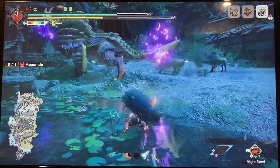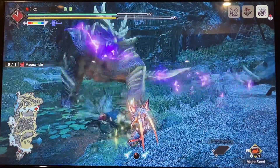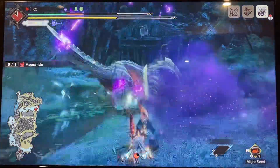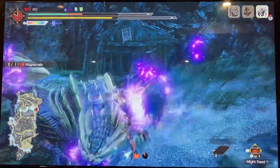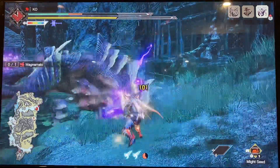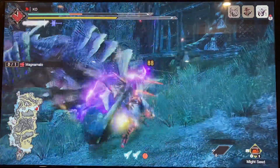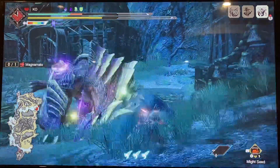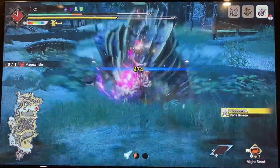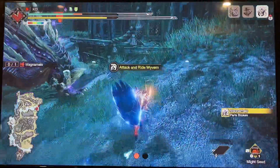So impact crater, and here I'm going to sharpen. I have protective polish, so there's a little bit of downtime while I'm waiting for him to hit me. There we go, and we'll get the KO. I have two levels of slugger. If you have three, the opening impact crater will actually knock him out already, and you don't want that. So I'm running two levels — it really helps to get the third KO at the end of the fight.